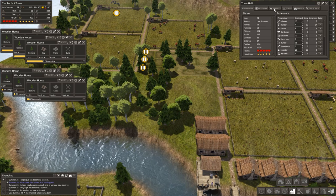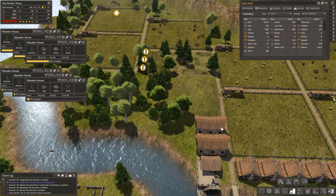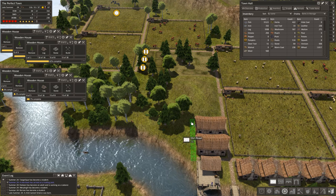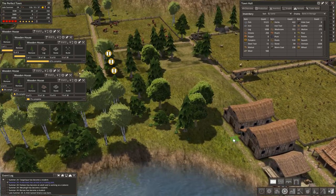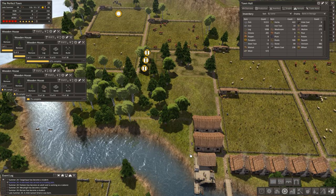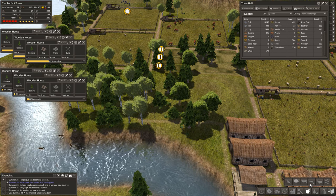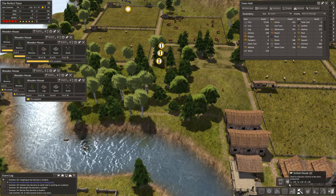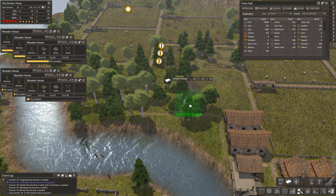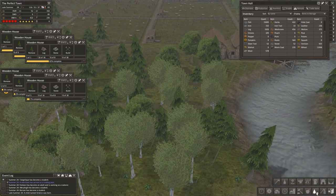We're going to unpause this marketplace and some of these houses as well. This is something I usually put off until I'm overflowing with textiles — creating some tailors for making wool coats to sell. But I'm going to try and be proactive this time and get that set up before wool is overtaking all of my barns. Since we're opening up this area we're going to put in a schoolhouse and a few tailors.